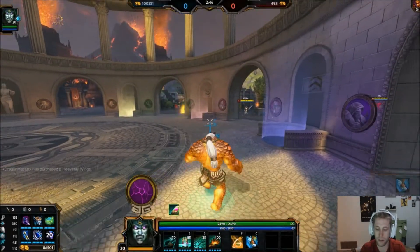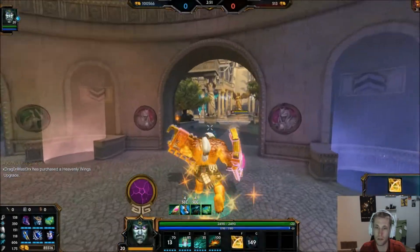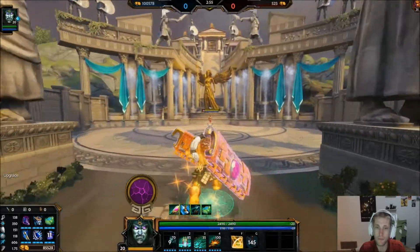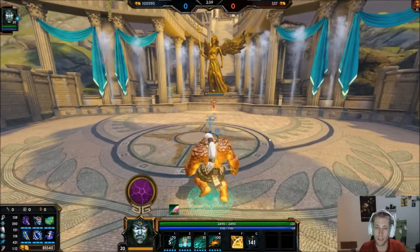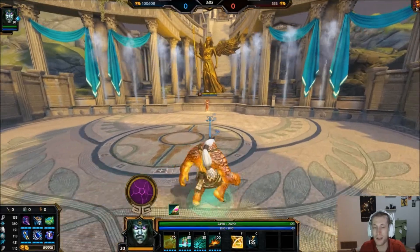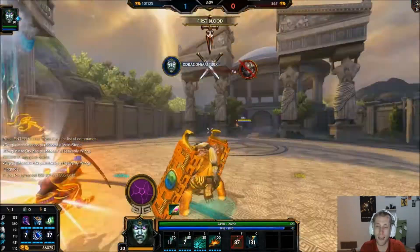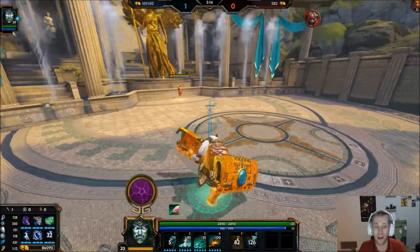Please don't ever build Sprint — Sprint should not be picked up. In the perfect world, Polynomicon was up there, but because Ethereal Staff can be procced as well, you have Soul Reaver and Polynomicon. You don't need Rod of Tahuti.